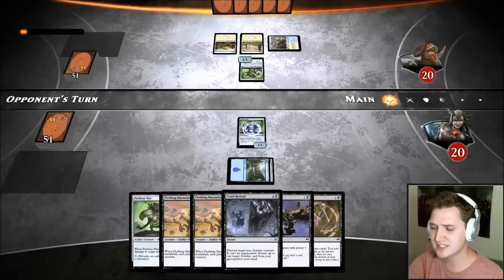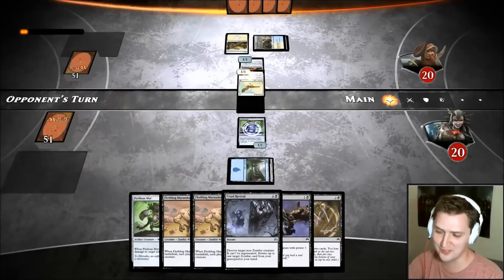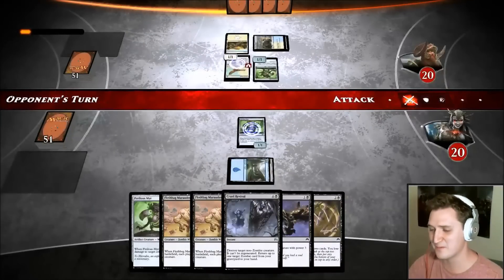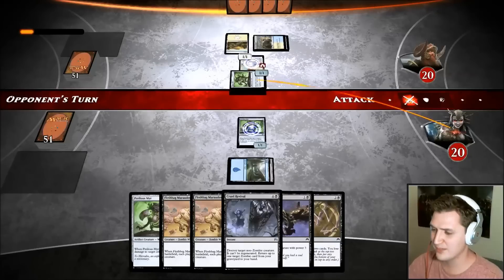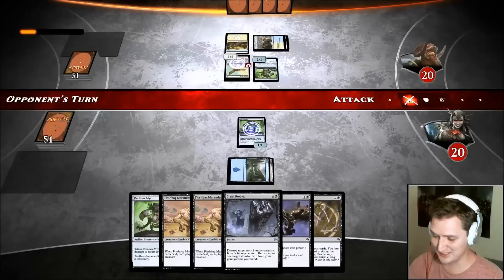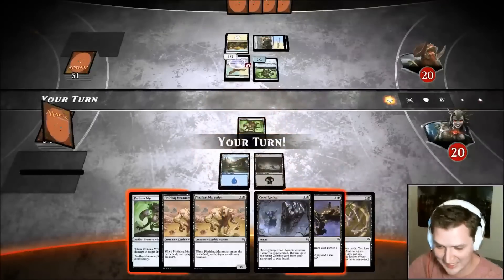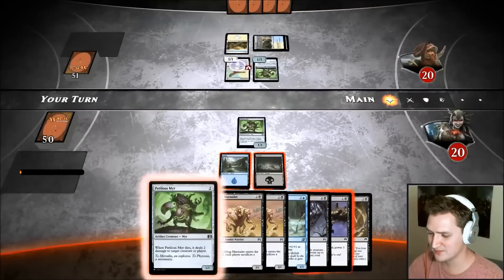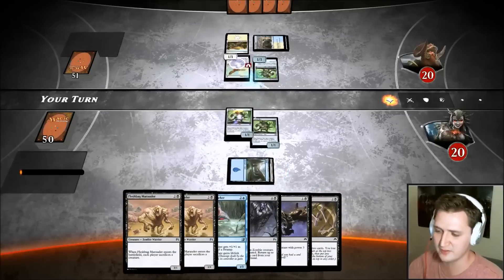This could be a blue-white tempo deck — I've seen some pretty efficient flyers in that archetype. One-mana Sentinel Hawk — I don't think I've ever lost to one of those. He's going to do something — please do it. But I'm telling you not to — and you can't hear me, I can't even tell you in chat because they didn't make that a feature. Land — okay. We're walled off and have plenty of time.